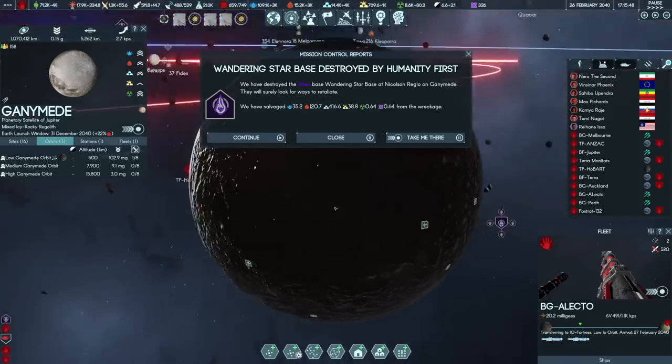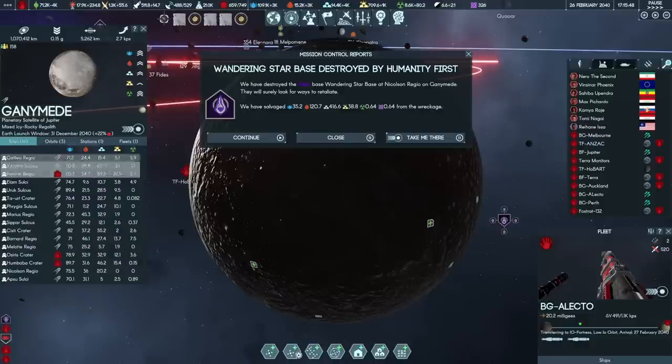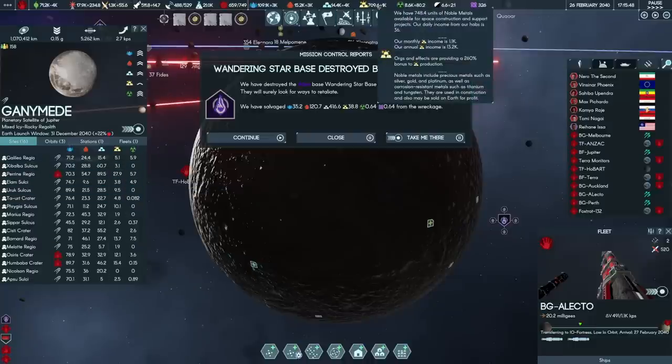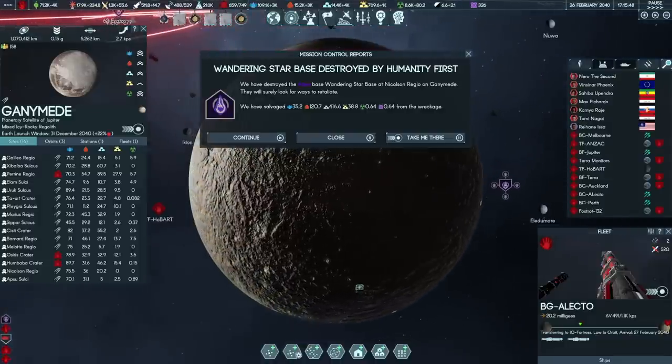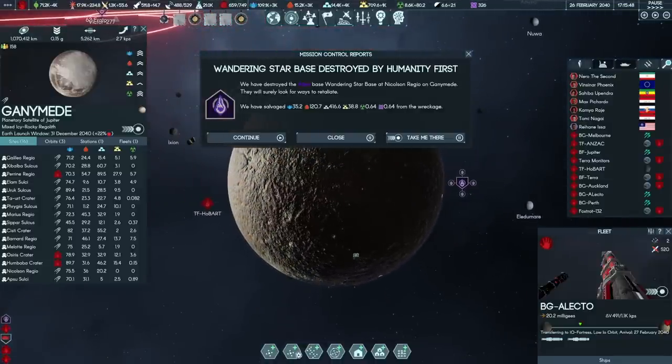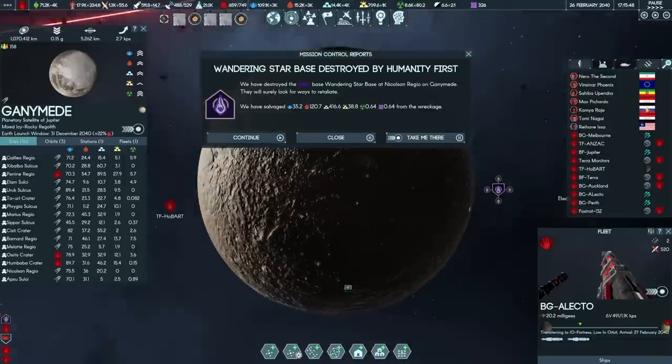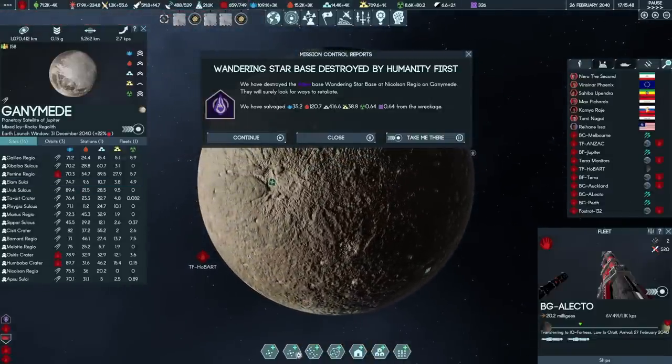I've started re-establishing bases on the surface. We will now defend this holding as ours. Ganymede is too rich — the yields are too great to abandon. I'm going to establish more bases here, build some MC and mining stations, and drive these resource outputs to the Absolute Moon. The fleet construction program I want to commence as soon as the next generation engines fire is intense, and so the economy will need to match.